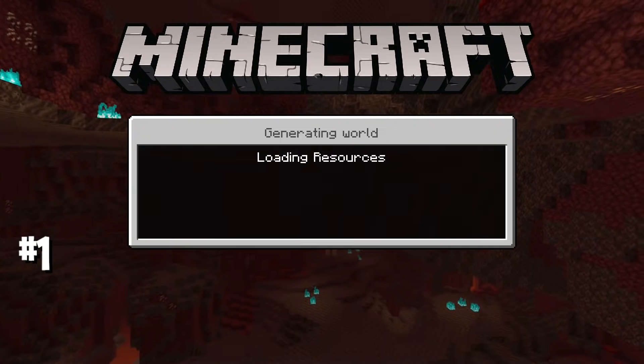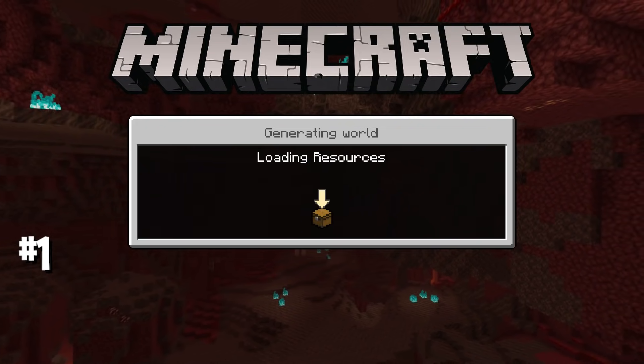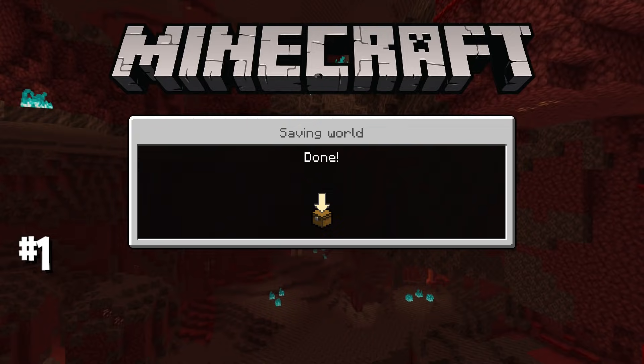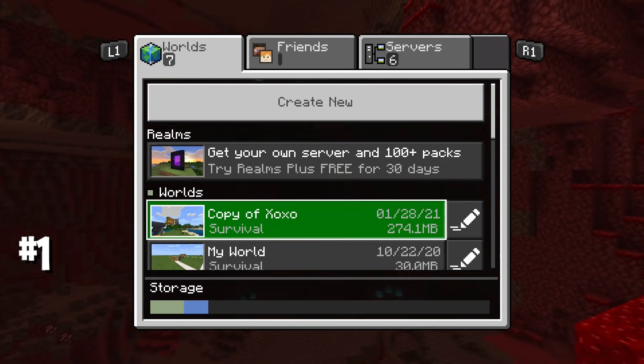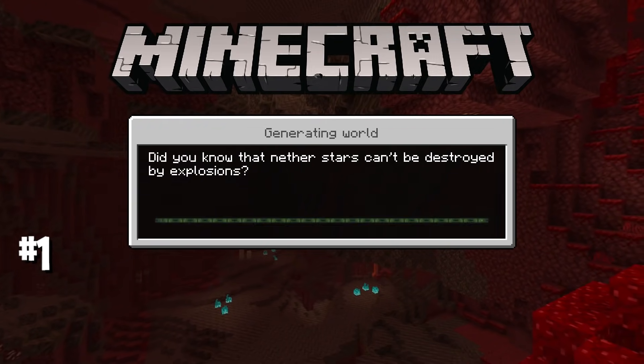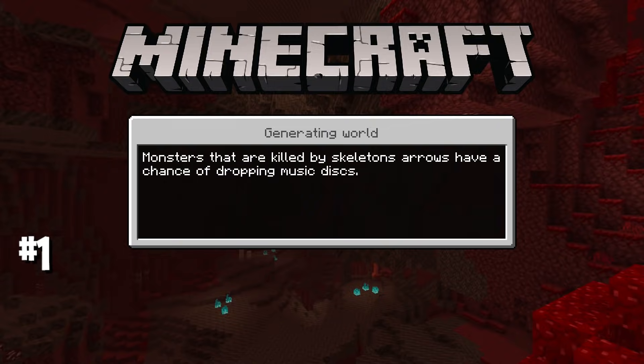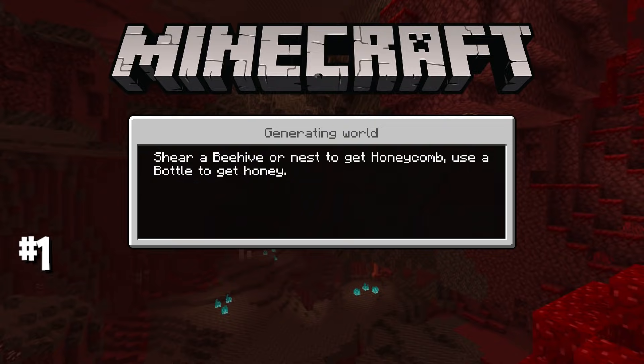I know some people might think this is like those old glitches where you have to close the application, but it's completely different. There are some different steps that will save much more time. This will duplicate stackable items reliably every single time without making you lose items — that's why I want to show this specific glitch for diamonds, netherite, emeralds, or other valuable items.